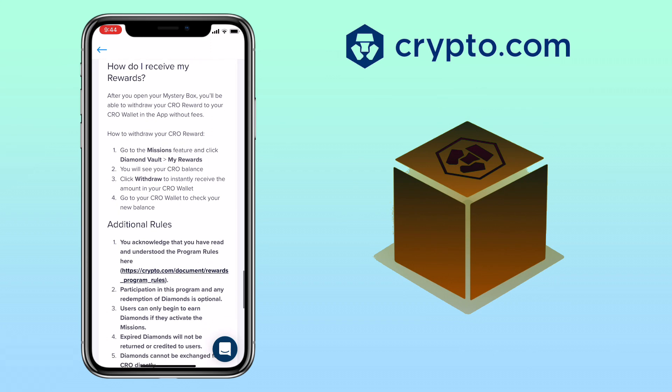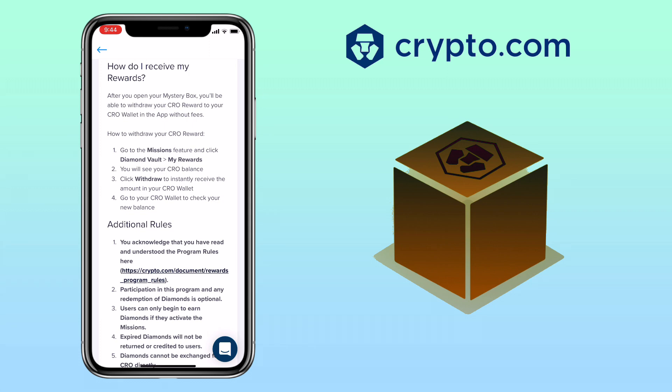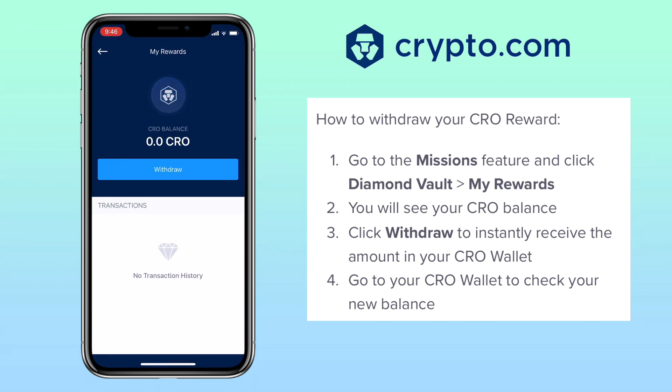How to claim your reward? After opening your mystery box, you will be able to withdraw your CRO reward to your CRO wallet in the app without fees. To withdraw your CRO reward, go to mission features again, click diamond vault, and then my rewards. You will see your CRO balance. Then click withdraw to instantly receive the amount in your CRO wallet. Go to your CRO wallet to check your new balance.